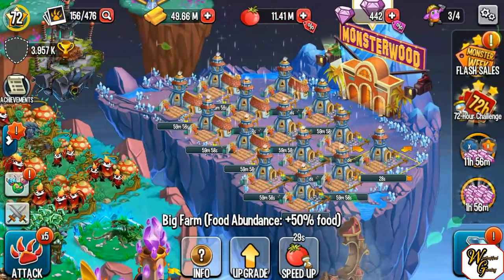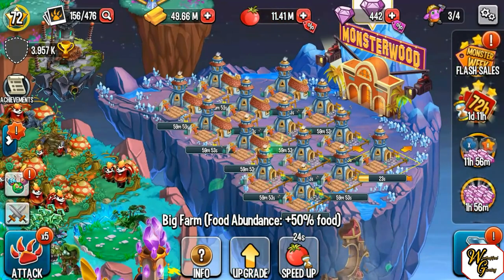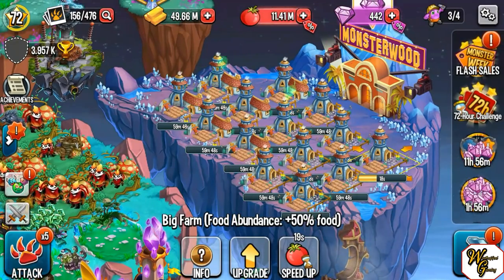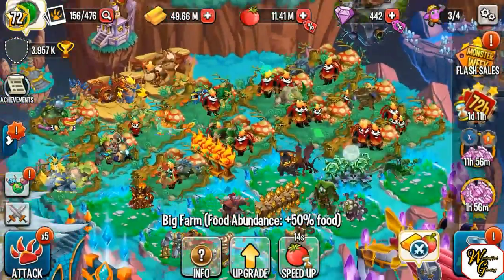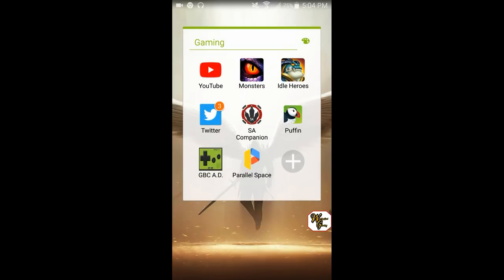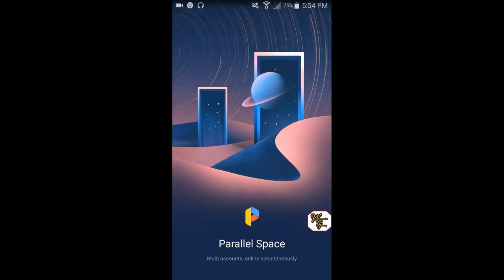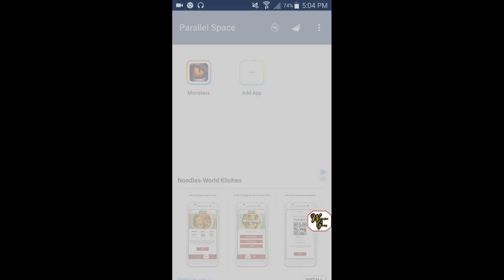Anyways, I have Googled my way into understanding. I now know how to run two accounts on one device, and it's great. So we're going to go ahead right now and exit out of the main account here — this is obviously the big guy. And we're going to check out this thing right here. It's called Parallel Space. It's amazing. Pretty much what this does is it makes a clone of your app. In this case, it cloned Monster Legends.